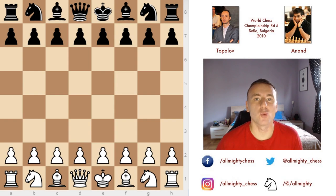Hi all, this is Jan Almighty and welcome to this video. Once again I bring you a game from the World Chess Championship match of 2010. We have Veselin Topalov here with the white pieces and Vishy Anand with the black pieces. I have covered the first four games and I will link to them in the description down below, for those of you who haven't been following this coverage.